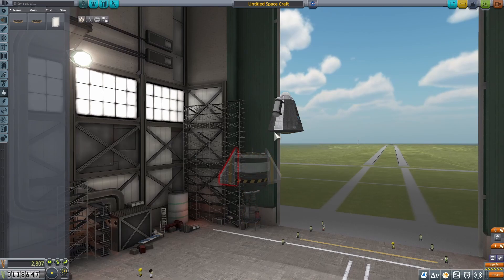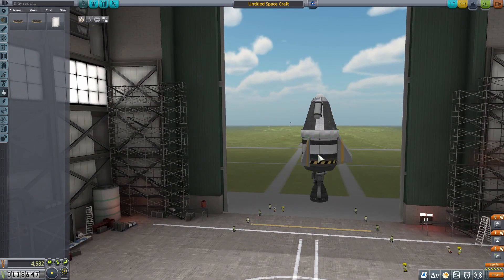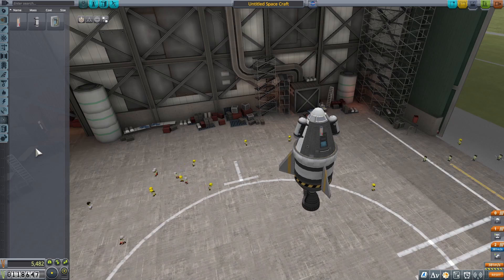Getting the starter heat shield and placing it on. We want the heat shield at the top or else it'll fall off with the coupler. Adding a mystery goo canister and a thermometer. I think we've got everything. Launch!